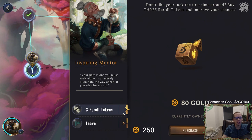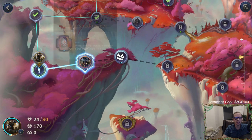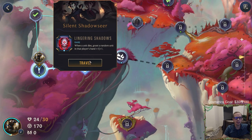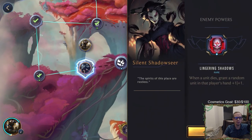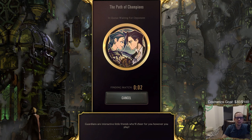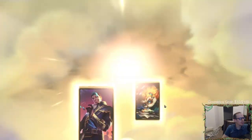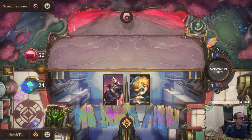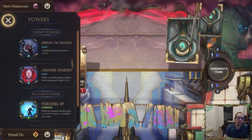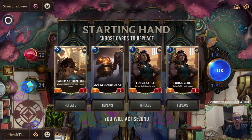Three re-roll tokens for 80 gold — I'll take that. I always like buying re-roll tokens. Now we have this Silent Shadow Seer fight — okay, this is like the same fight we had in the last one, we just had this Silent Shadow Seer fight. It could have — Heimer had augment and I missed that, so I could have played the turrets.